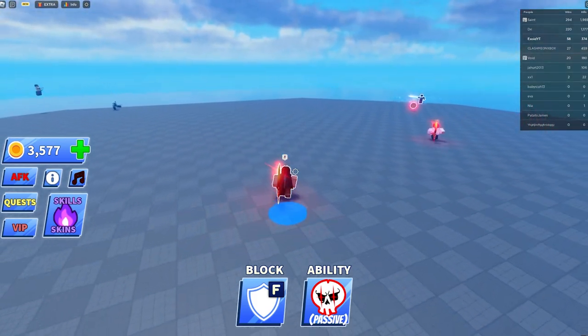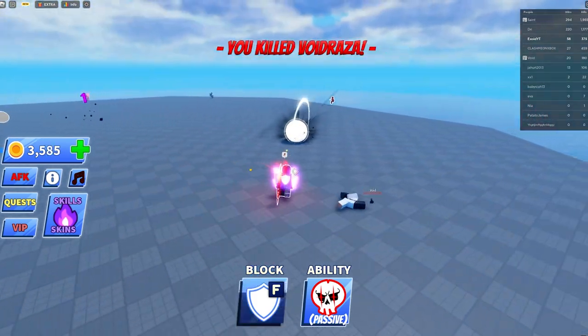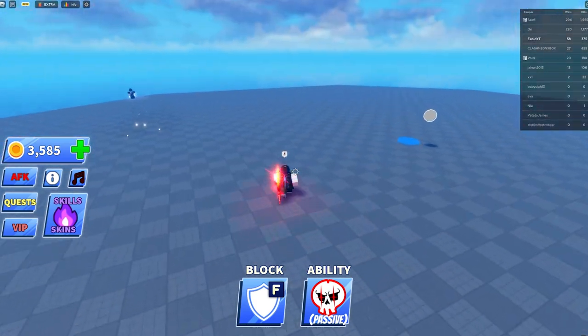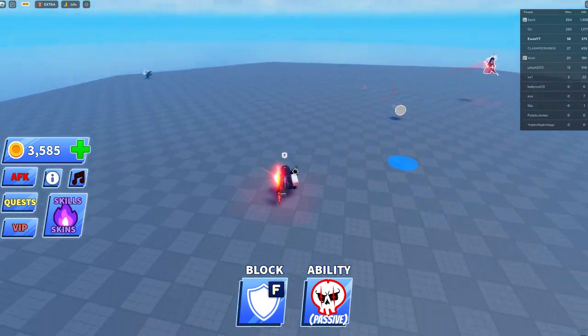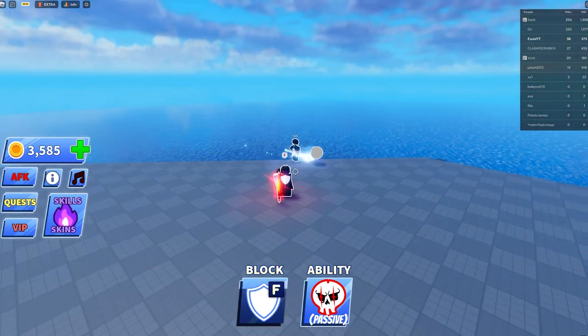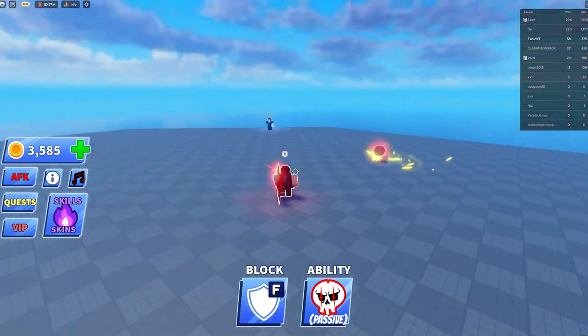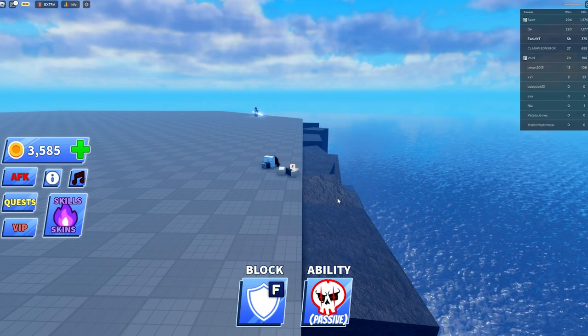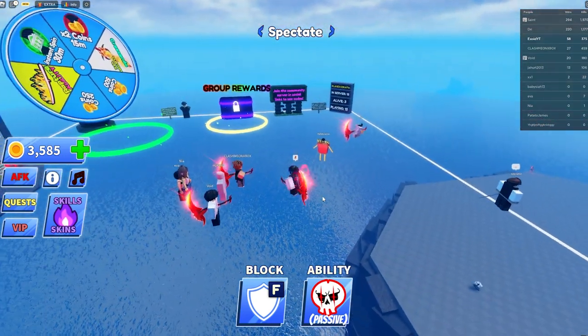They're both so fast. I need to get a kill — there we go! And this is the Reaper ability. I actually want to see what five kills look like, let's try to get five. I just went into the ball and hit it — oh my god!